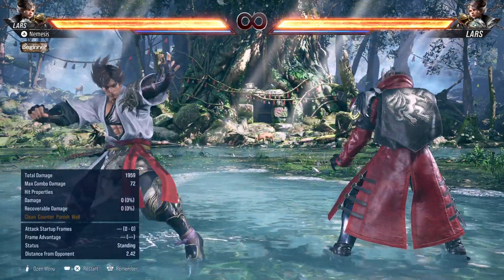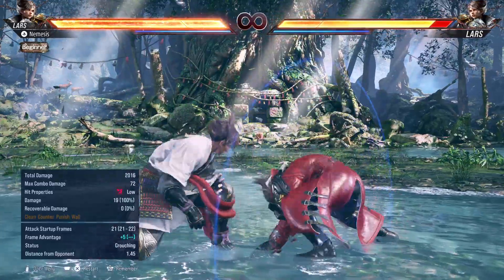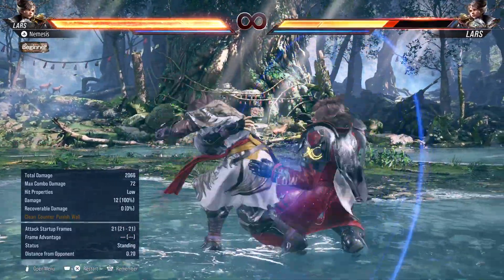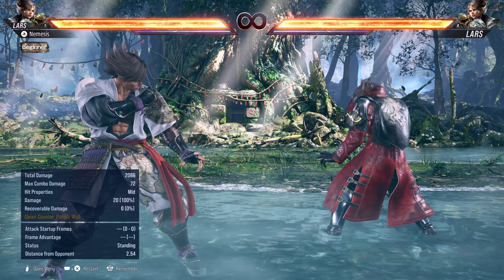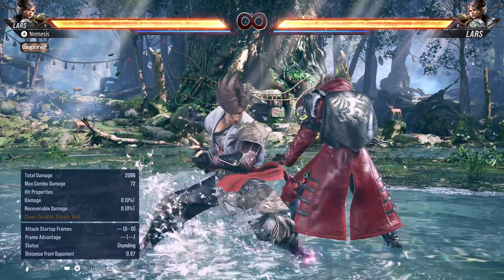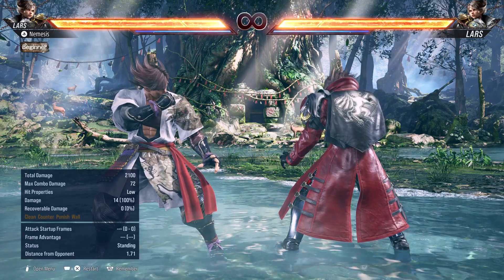Lars has very good lows — not very reactable — but they are all launch punishable whilst in neutral. That makes his neutral lows a weakness. His tracking is also not great, so you can easily be stepped and must be careful. To compensate, he's been given safer lows whilst in stance, so you have to utilize him a lot in stance, especially using his stance lows. That's what makes him good.